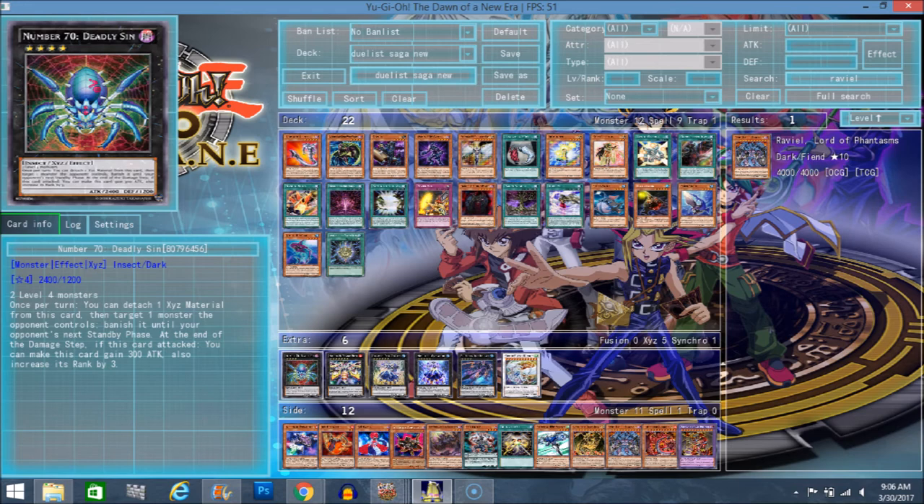Number 70 Deadly Sin does kind of remind me of Junk Archer, which is actually one of my favorite Synchros from 5Ds. I remember it used to be so hard for me to get that Synchro. Back when I was even more of a scrub than I am now, I was playing a Warrior Synchro deck — just Warrior monsters with Synchros, tuner plus non-tuner, draw a bunch of monsters and hope it all works together. I had a lot of fun with that deck. Junk Archer was one of those cards I always wanted but never actually got, since you have to play Junk Synchron.